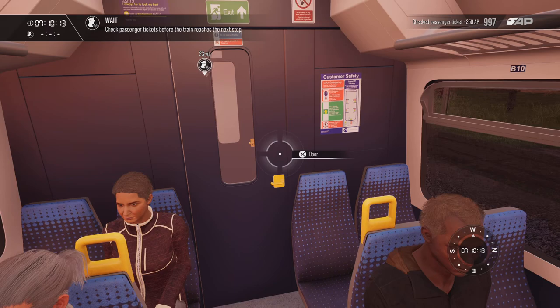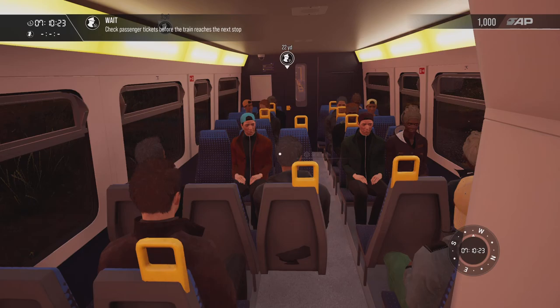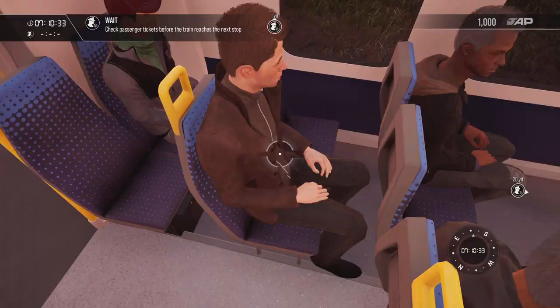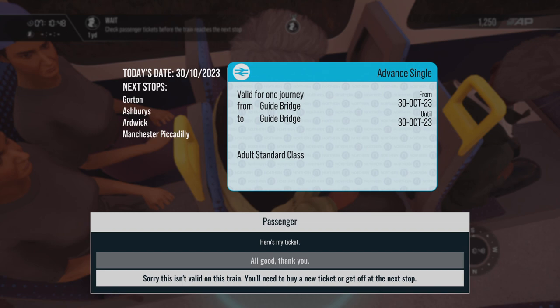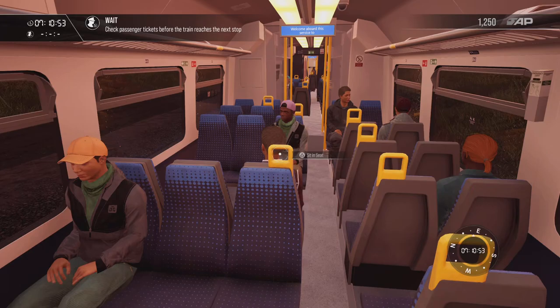We're going to see if there are any more tickets. Let's check this one — that's out of date, so we'd have to sell them a new ticket. There's one right at the end here. 30th, Guide Bridge to Guide Bridge — well, that's not a valid ticket, because you can't have 'from Guide Bridge to Guide Bridge.' So we check them and then head back to our cab.